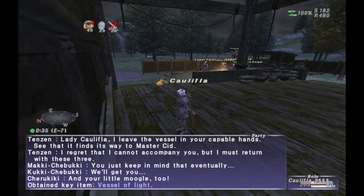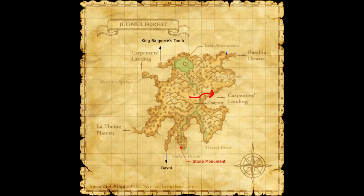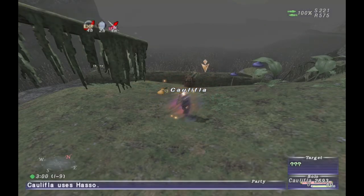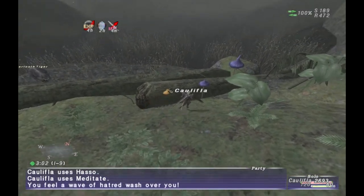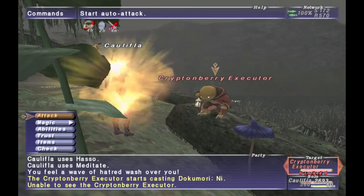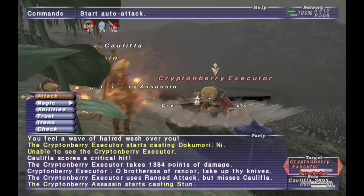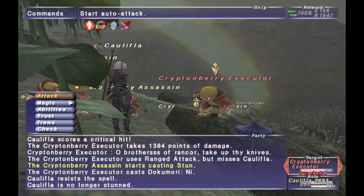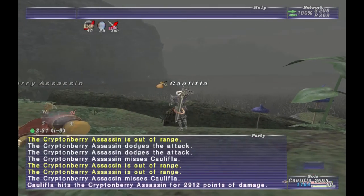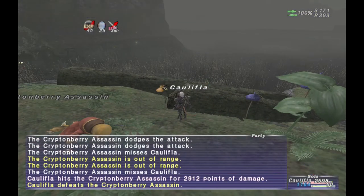Next, we need to make our way out to Carpenter's Landing. Make sure when you're zoning in, you're entering from Jugner Forest at J8. Once you've zoned in, make your way to I-9, and you should see a triple question mark right by the water. Go ahead and click this, and you will spawn Tomberry Executioner. The Crypt Tomberry will spawn with three additional Tomberry Assassin NMs. Defeat all of them, then check the triple question mark again, and you'll receive a cutscene.